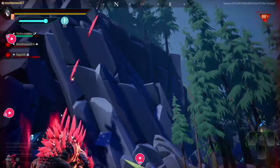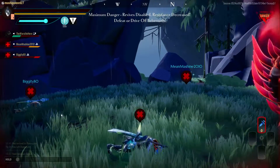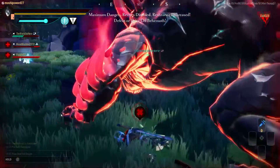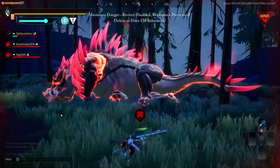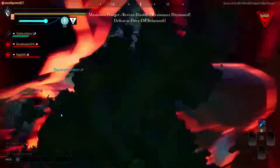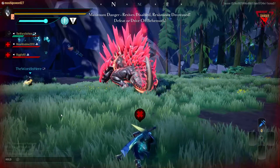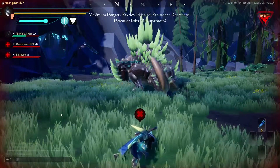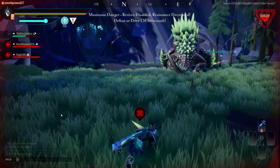Wow, three of us are down and I don't have any revives left. This game can get a little glitchy where this thing may not attack the last guy for whatever reason — but it looks like it is. It's a weird glitch where it won't attack the last guy, and especially if they have guns, which is another weapon class. If you somehow manage to be the last one and you have guns, most of the time it will not attack you for whatever reason.